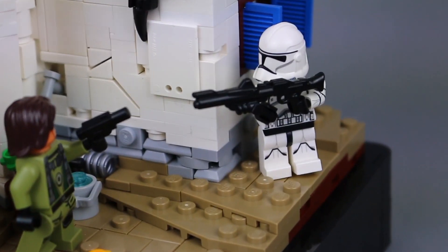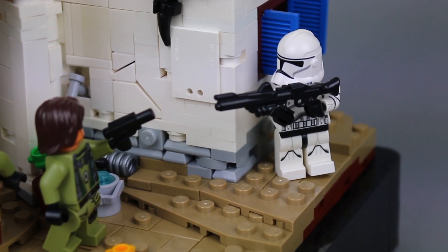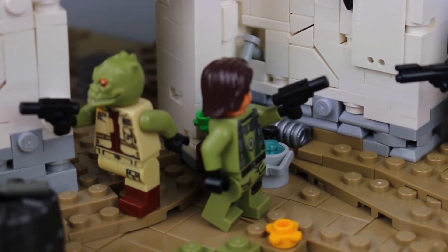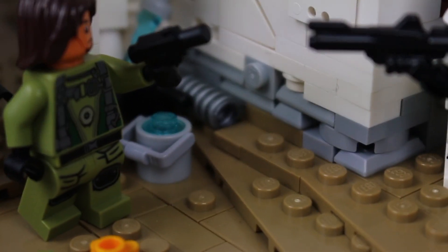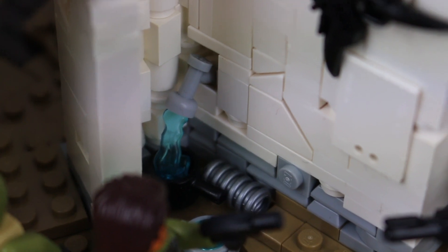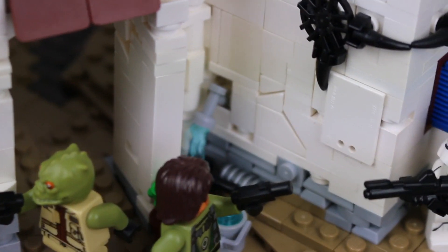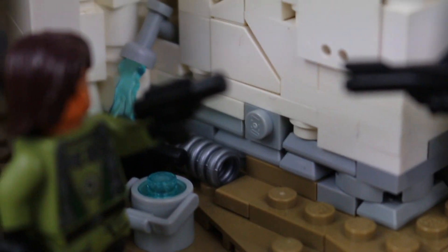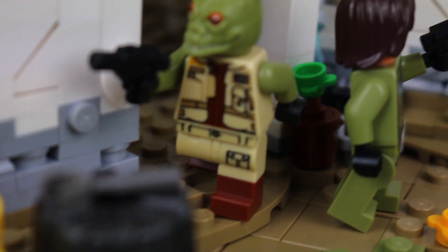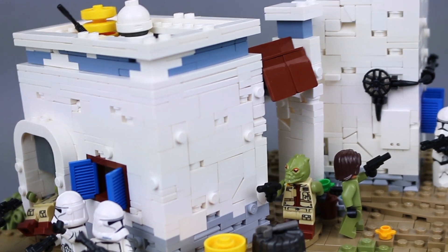On this side of the MOC, one member of the five-trooper clone squad is about to turn around this corner and take out the clan member who's about to shoot at him. Behind that figure in the corner are some little details — a running faucet using a new superhero power-up piece repurposed as water rushing into a small black pot, some buckets, a small pipe piece, and a flower pot with a flower in it.